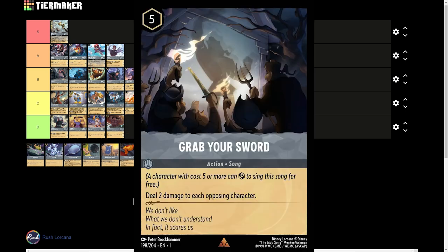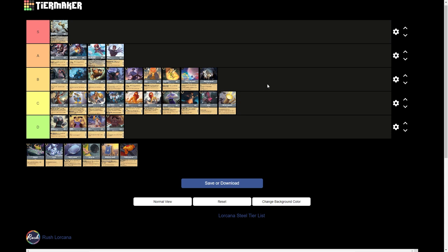And then we have Grab Your Swords. It's a 5-drop uninkable card and it is a song, which makes it absolutely incredible. You can use a 5-drop — or for example a 3-drop Amber Ariel — to sing this song and get incredible value, dealing 2 damage across the entire opposing board. Coupled with a Shifted Tink on turn 4 with the Ariel, that can be dealing 3 damage across the board on turn 4 or 5 — great value. I think it's S tier. I think the entire Steel meta is designed around these two cards currently, and there's no way around not putting it in S tier. I want to put it into A because we've seen Resist come out for the next sets, but until those cards actually hit, S tier is what this card deserves.